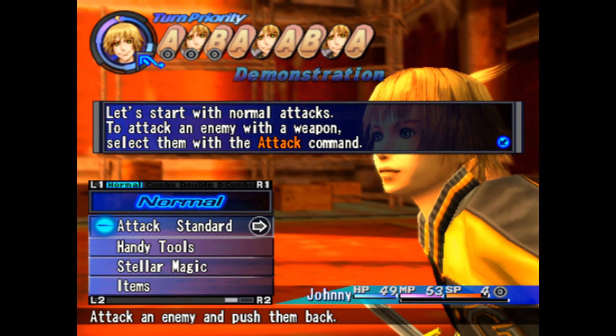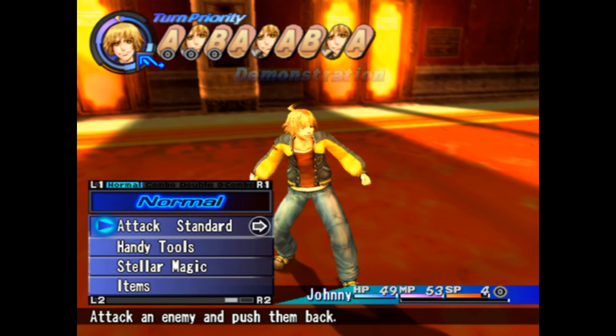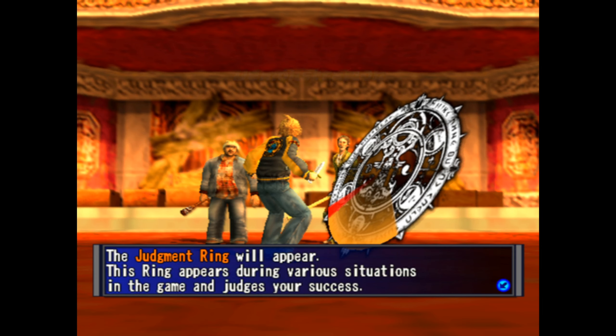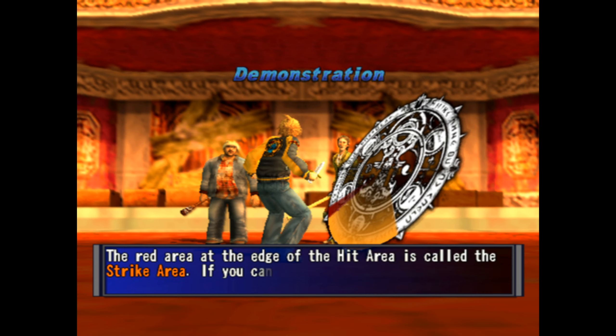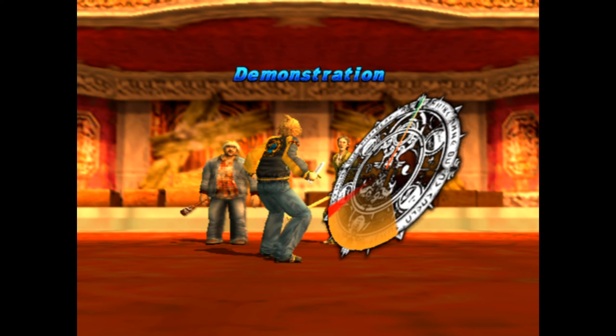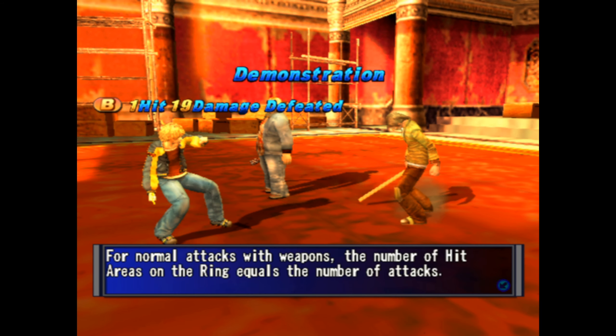The tutorial covers normal attacks. Selecting an enemy triggers the Judgment Ring — which the narrator confirms is back. This ring judges your success: the colored 'hit area' must be struck for the attack to execute; the red 'strike area' at the edge increases the attack effect for bonus damage. A spinning bar passes over the ring and you press X to score a hit.